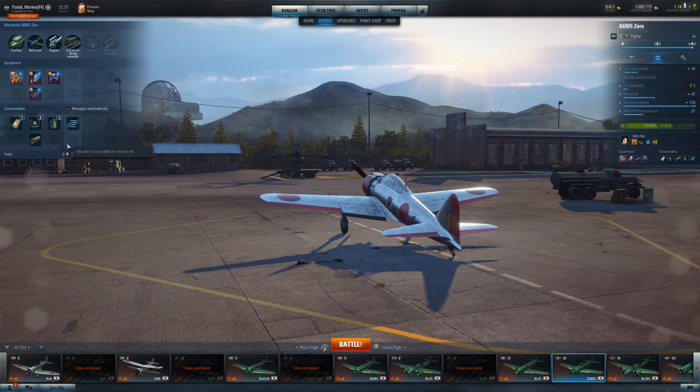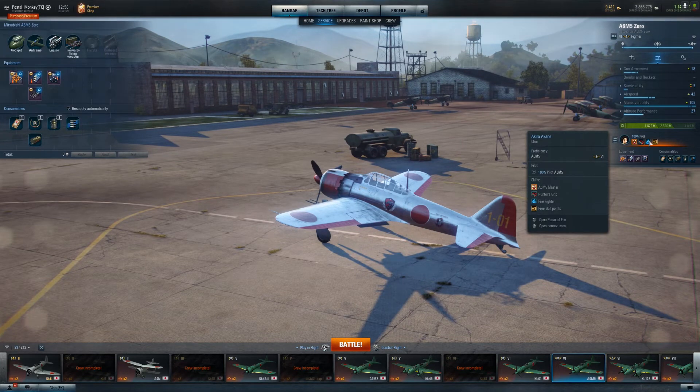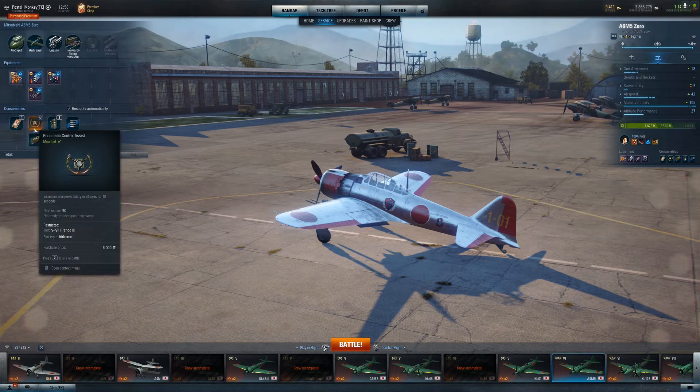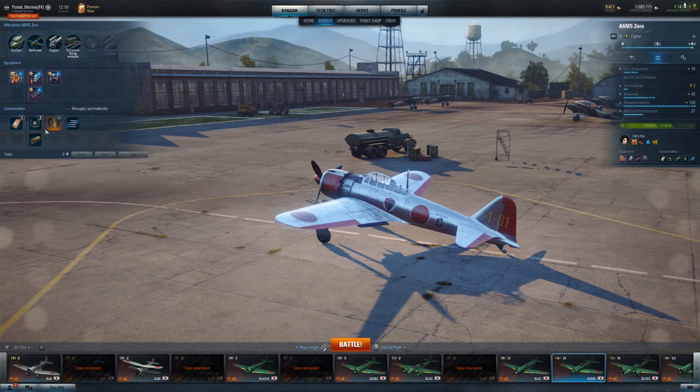As for consumables - now that it's specialized I've put the Exhaust Bleed System on here, which helps reduce my chance of fire. That plus the Firefighter skill point means I do not need a Fire Extinguisher consumable. I can use a First Aid Package instead, which lets me put my pilot back in and get my accuracy back up as quickly as possible. I'm not overly afraid of fires in this plane, and even if I do get set on fire I can put it out pretty quickly with my Firefighter skill. For my third consumable I've got the Pneumatic Control Assist - there's honestly nothing better, although Emergency Control System is an option.